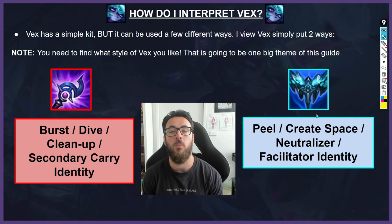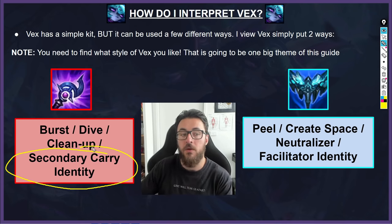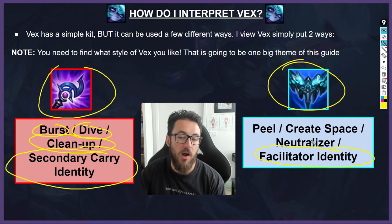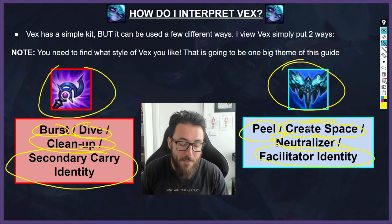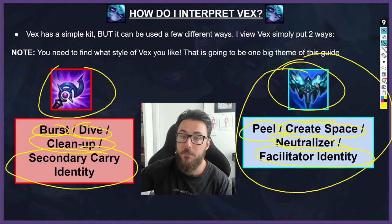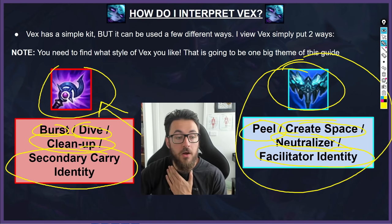How do I interpret Vex's identity? Very simplistically, there are two ways. On the left-hand side: the secondary carry burst-oriented, more assassin-style, characterized with Luden's - very burst-oriented, follow-up dive, clean-up crew. On the right-hand side: Everfrost builders, more of a facilitator identity, peeling, creating space, neutralizing certain carries on the enemy team. The best Vex player should theoretically be able to play both styles - the facilitator style with Everfrost when versing very kitable melee champions or when you have a very fed carry, and also the more assassin-style, which is my personal favorite.